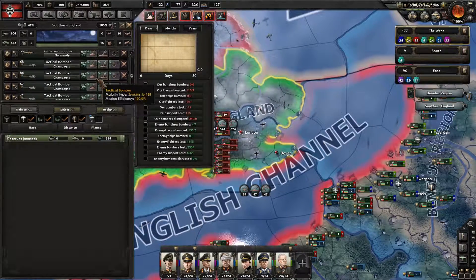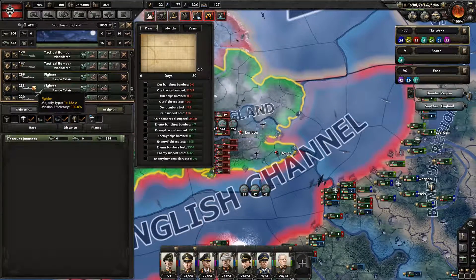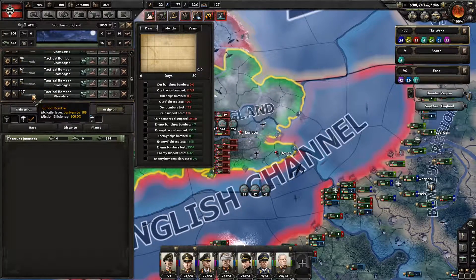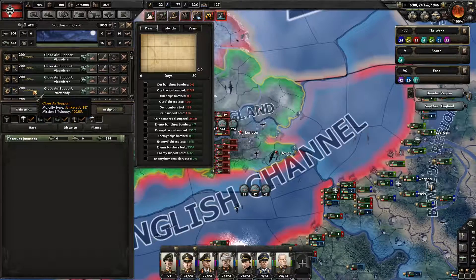I don't feel like I can pull these fighters out, but I almost feel like I don't have a choice. I'm going to grab — that is all my fighters. I'm going to grab half of them. Are my heavy fighters knocked out? It looks like they are.